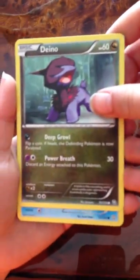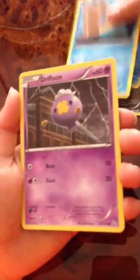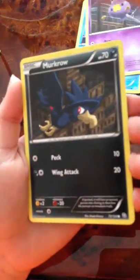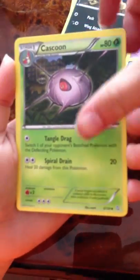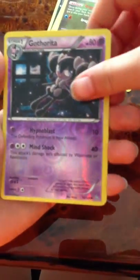First we have a Dino, V-Vast, Spiel, Drifloon, Murkrow, Cascoon, Throh, Gabite, Reverse Gothrita. Oh!